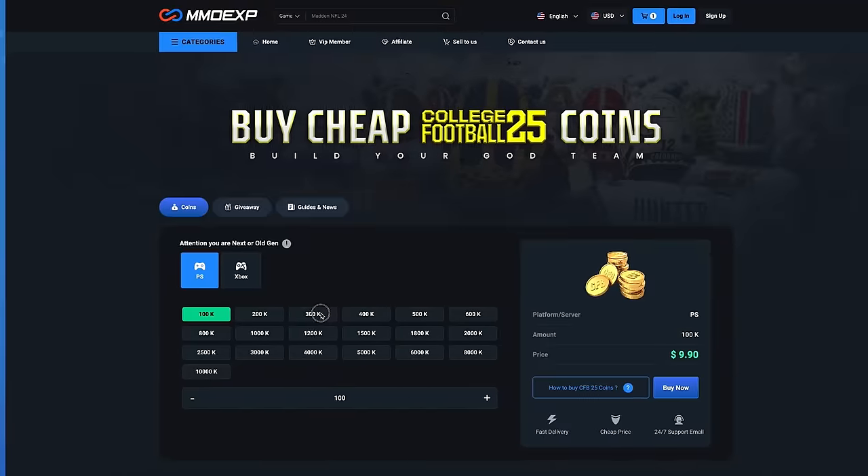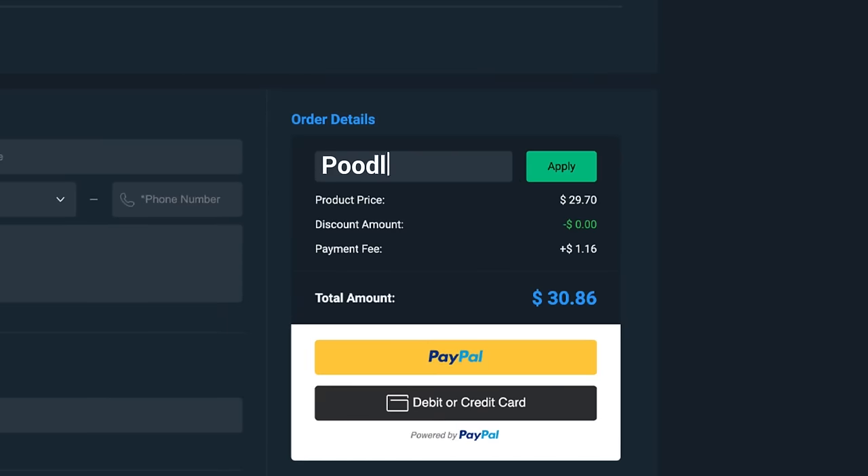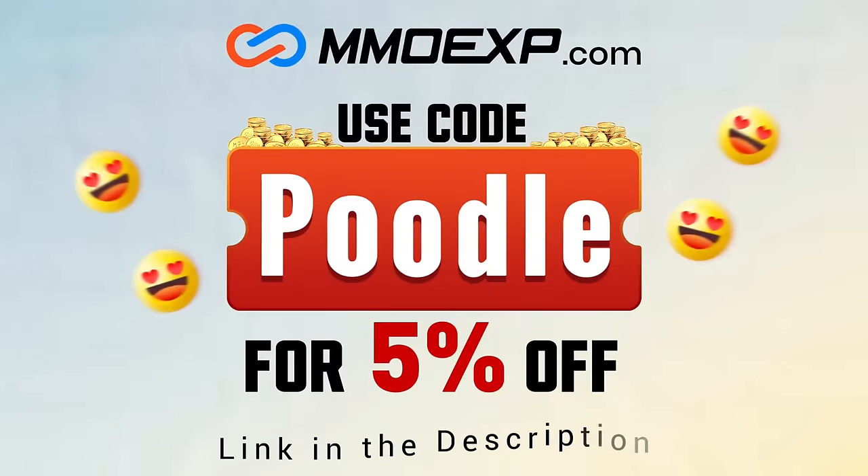Looking for cheap and reliable College 25 Ultimate Team Coins? Head on over to MMOEXP and use code Poodle at checkout for 5% off your order.